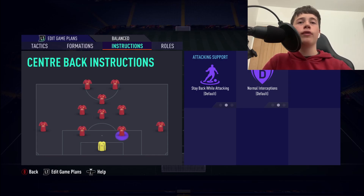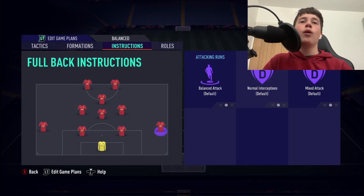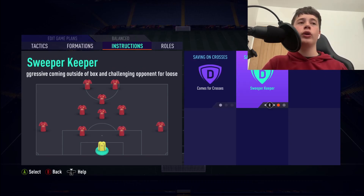Centre backs are going to be on default. Full backs are going to be on balanced attack because, with our very narrow attacking width, there's nobody up the pitch to cross into the box — so if we ever want to cross the ball in, our full backs are there to do so. The goalkeeper is going to have come for crosses and sweeper keeper.